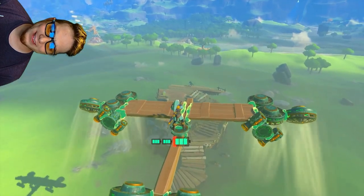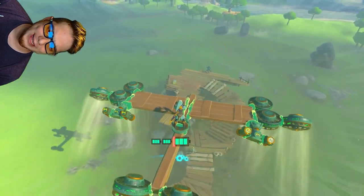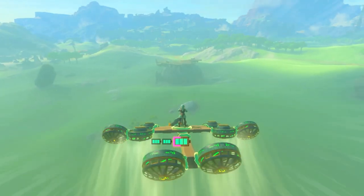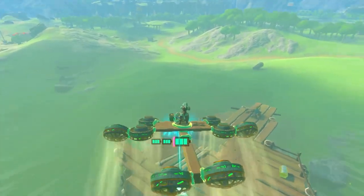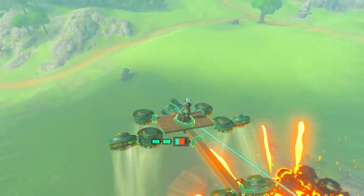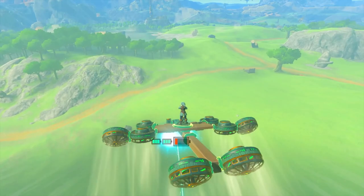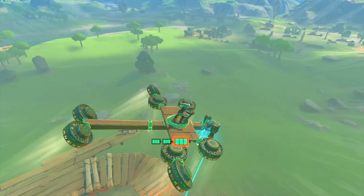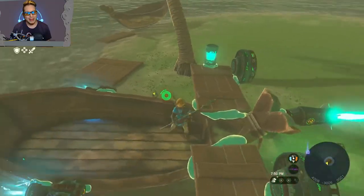Hey, remember the time that Link decided to cosplay as a Call of Duty killstreak? Pepperidge Farm remembers. Aerial superiority is the key to victory in any battle, and Link understands this. Watch as he bombs his pitiful ground-bound enemies into submission — and it's a good thing he obliterated them from the skies while they were standing there in their homes, minding their own business.